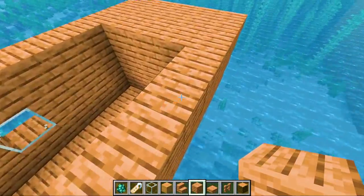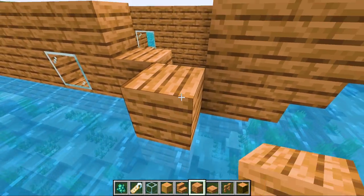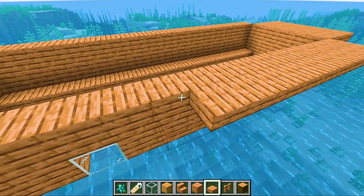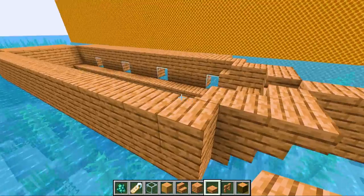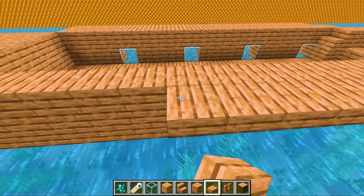I think we gotta widen this out because then it's not gonna be so pencil thin and it'll be fat like a boat. We're just gonna widen all this up. Three hours later — all right, now I'm gonna widen this out a little bit. So we're continuously making it wider and wider, which I think is actually working out. So it's less pencil thin.